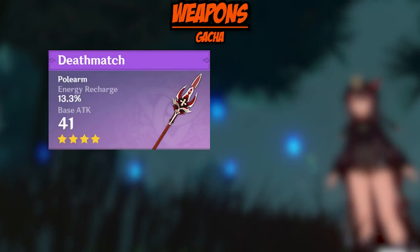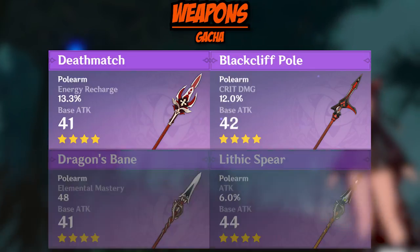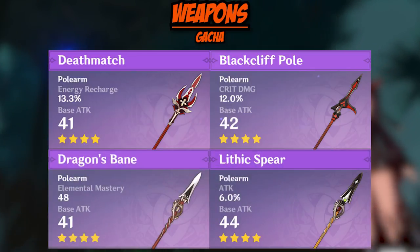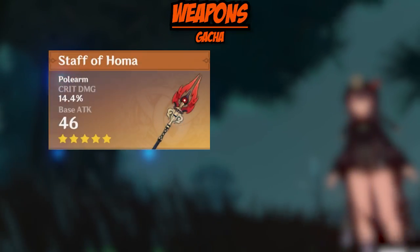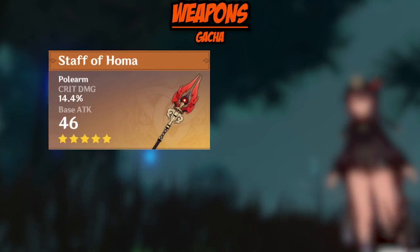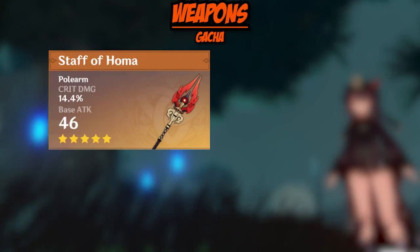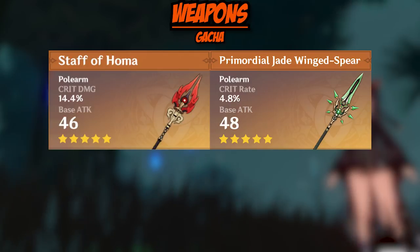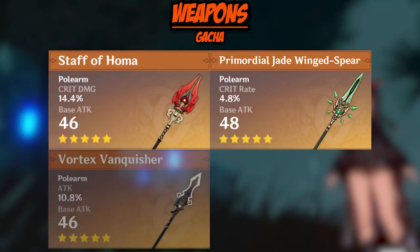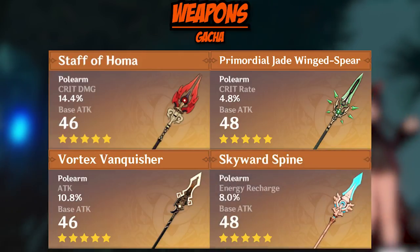Moving on to gacha four-star weapons, the Deathmatch and the Blackcliff Pole are the best options. Other acceptable weapons include the Dragon's Bane and the Lithic Spear. For the five-star weapons in order of ranking: first and best is definitely the Staff of Homa — its passive is catered to Hu Tao and is honestly the best weapon for her. Next is the Primordial Jade Winged-Spear as an acceptable second, followed by the Vortex Vanquisher in third, and lastly the Skyward Spine.